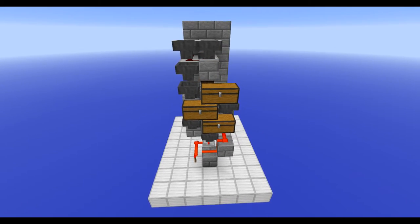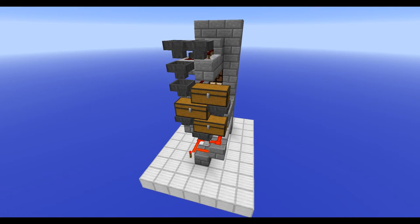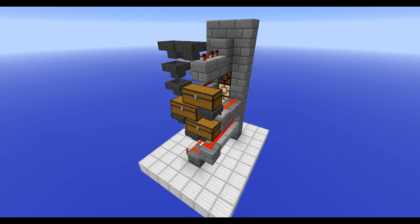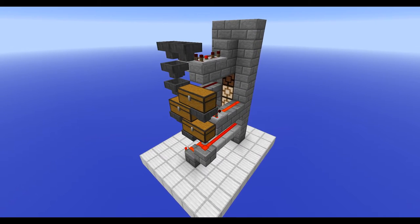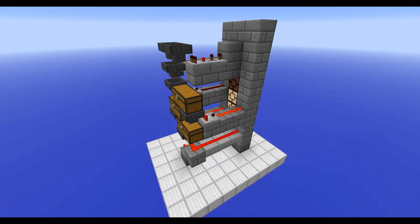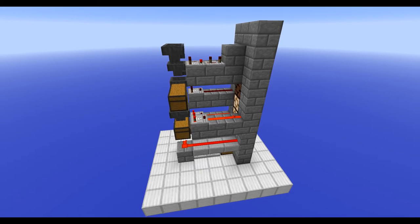Secondly, in some of the other designs the lamps at the front will flash on and off as items are passing through the system, which can be really irritating. This design fixes these things by placing the comparator outputs directly from the hoppers attached to those chests and passing them through a redstone line with length 2, which means the lamps will only turn on when the hoppers start backing up.